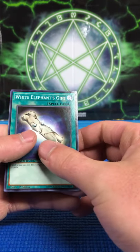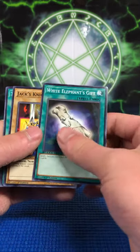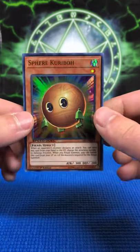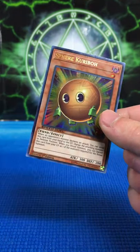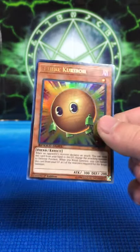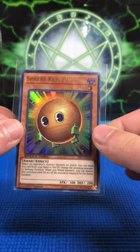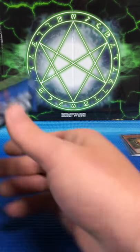I think we got a foil in here, so let's see. White Elephant's Gift, Jack's Knight, the Shallow Grave, and what is our foil? Check that out — Sphere Karibo! This is the chase card out of the set list. In regards to value, this is the most valuable one. I really like how Sphere Karibo looks in Ultra Rare. That is incredible. Only six packs in — it was so much harder for me to pull that one last time.